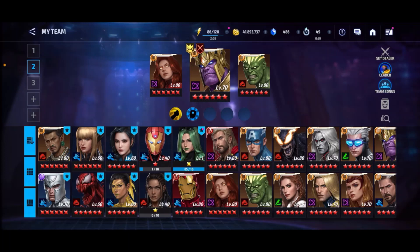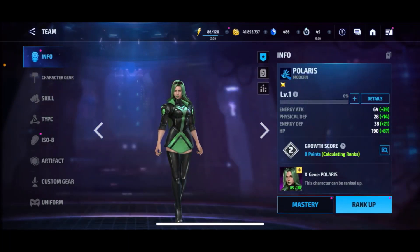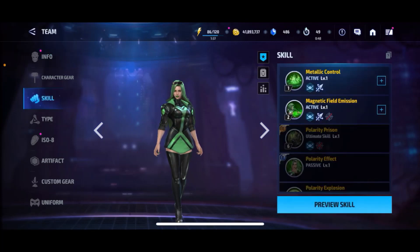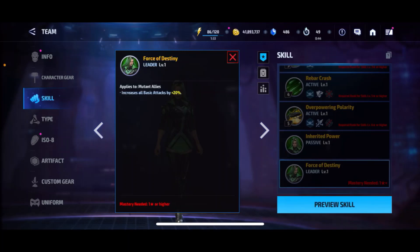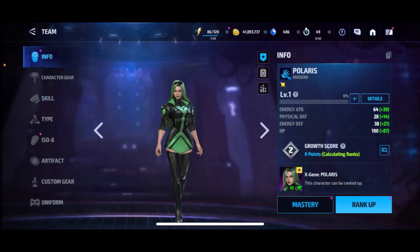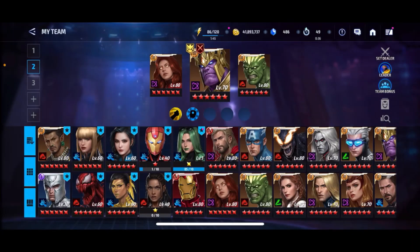Moving on to number 8, we got Polaris. She's pretty good for ABX and ABL — there's better characters, but she's still pretty solid. She has a really nice leadership: all basic attack increased by 20% to mutant types. She's a pretty good leadership for mutant types, but she just doesn't have enough value for everything else, so that's precisely why I put her at 8.